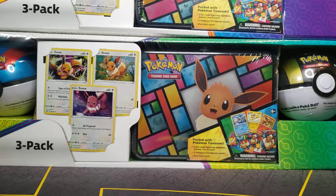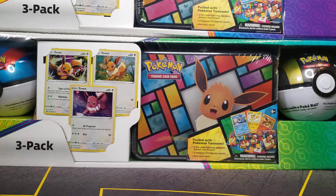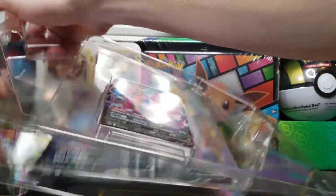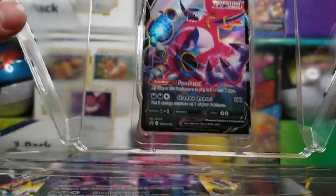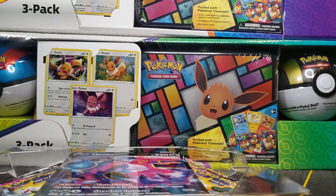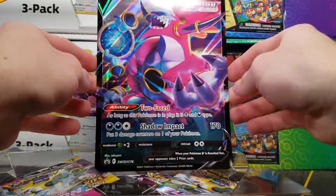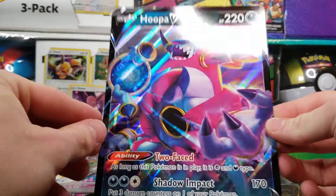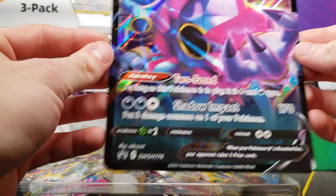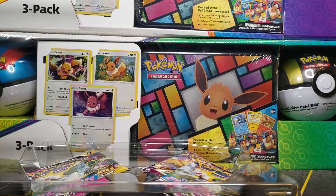So let's open it up. There is the Hoopa V — I will leave it in there for the moment. Sword and Shield 176. Don't want to worry about damaging it. There's the very nice artwork.